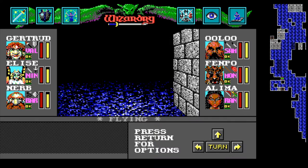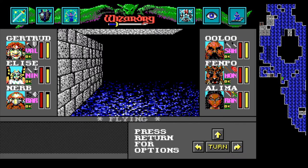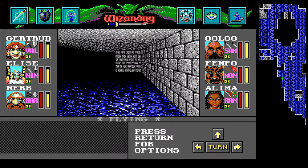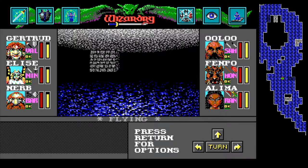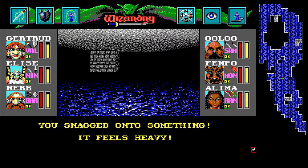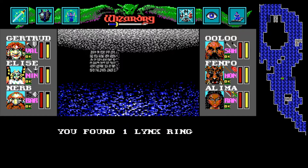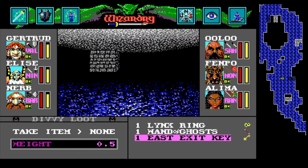Just checking around. We've got stairs up there, but that is not what I'm looking for right now. I thought the red X was... yeah, here we go. If I recall, the directions were to go one north and three east. Let's try using our fishhook here. Snagged on — alright, good. It feels heavy. You managed to pull up a heavy locker, which crumbles into shards of rust as you haul it up out of the water. Found a lynx ring, a wand of ghosts, and an east exit key.